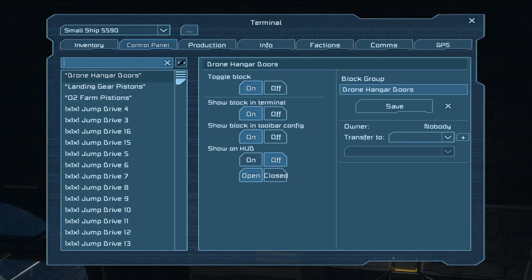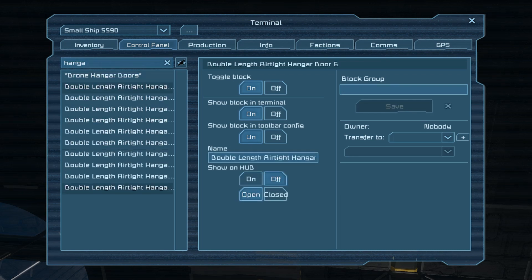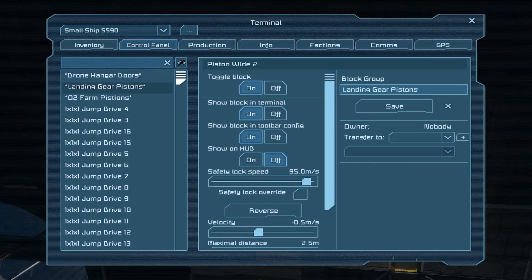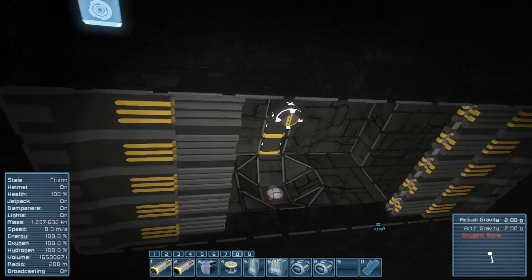Let's highlight the drone hangar doors and add all of these guys, set the ownerships. We're going to control-click them all and save that. Now these should open and close together. Sweetness.